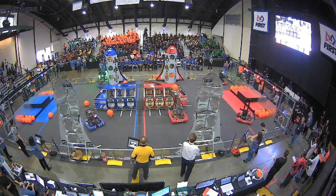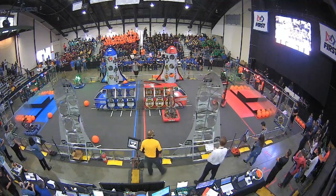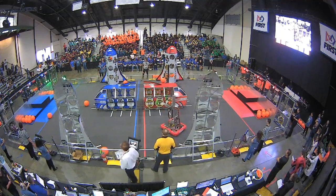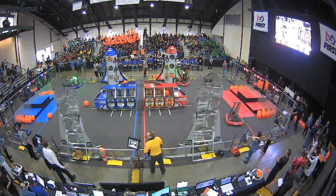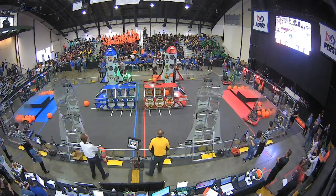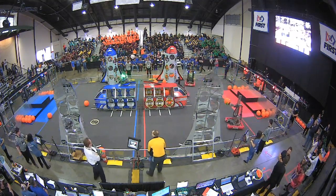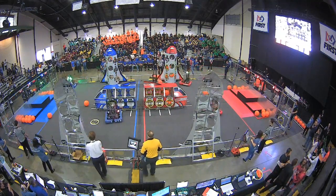34-73 attempted to get cargo in on the side. 33-09, the red alliance picking up from the habitat zone. Down the blue alliance, 34-73 is trying to get a hatch panel to put on the rocket or the cargo ship. They're held by Velcro when they connect.